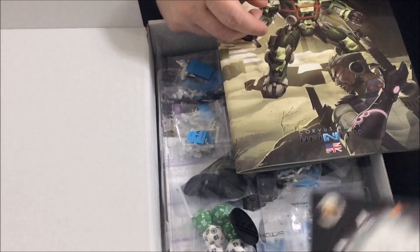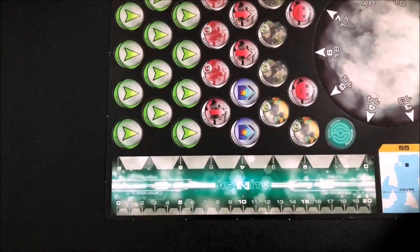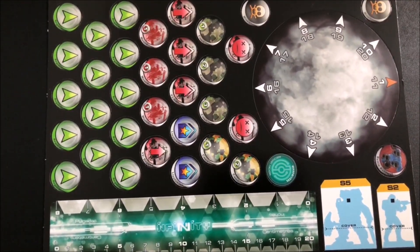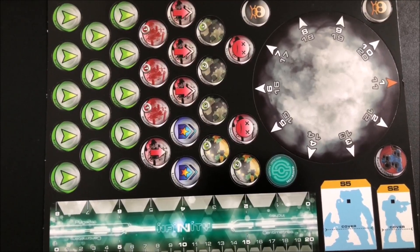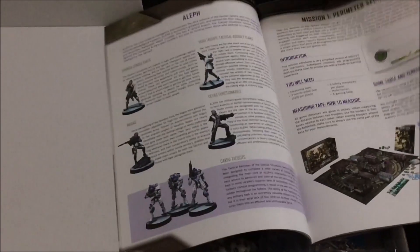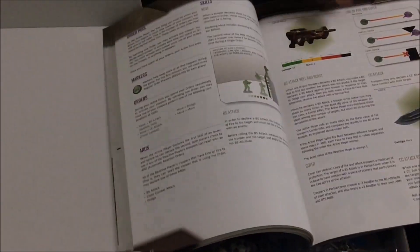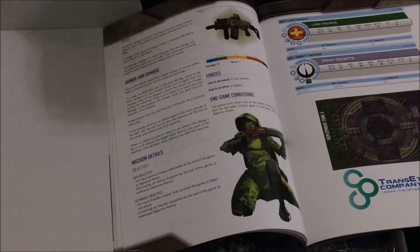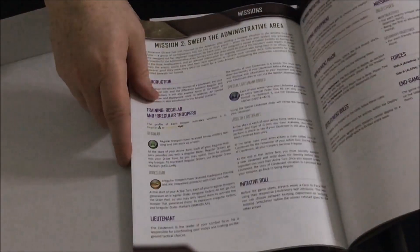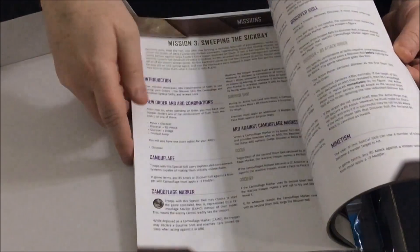Very cool. The rulebook is beautiful color, very well done. Corvus Belli just keeps getting better and better with every new release they do. There are descriptions of the different units and how to play the game. This is a neat thing about these two-player starter sets — there's enough models to get you going, and it takes you through the basics of how to start playing the game, so by the time you're done, you'll know the majority of the rules for the models you're using.